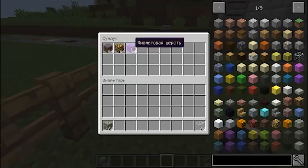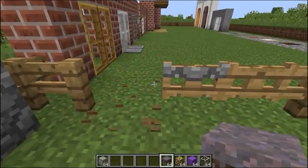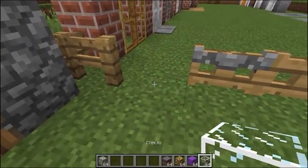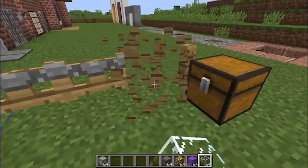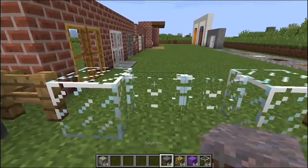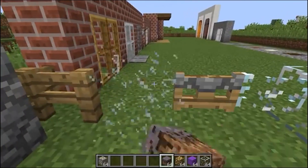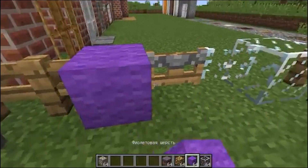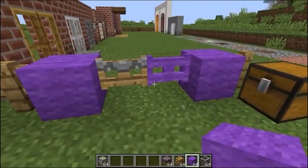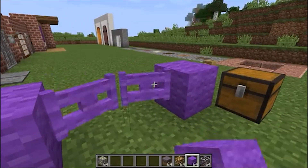Here, let me take gold ore, glass, and blocks that are usually not used as wall blocks. We put the glass, open and close the door, and as you can see, the gate has become glass. Now we will replace it with other blocks — for example, with this beautiful wool. Pull the gate again, and look, the gate has become woolen.